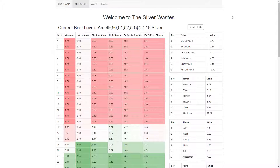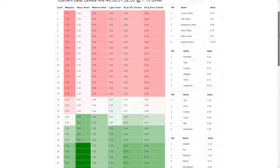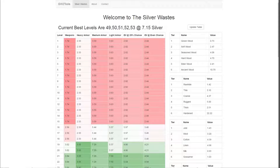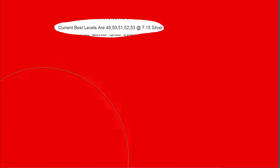Shortly put, the site calculates the expected value from opening the bags and salvaging the contents with the basic salvage kit. All you need to check is the current best levels — I drew a big red circle around it, just in case. Recently it has been 49 to 53, so your character level should be in that range.